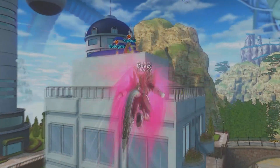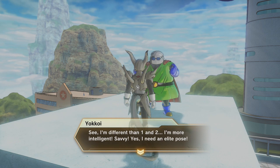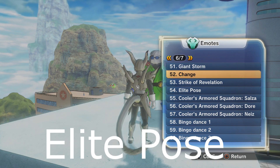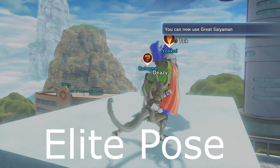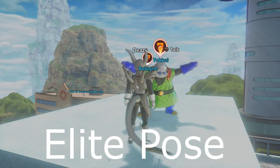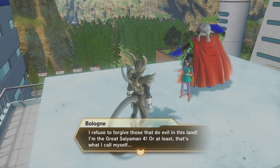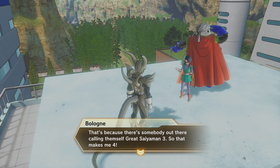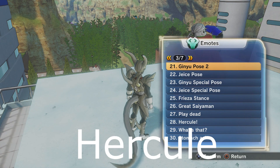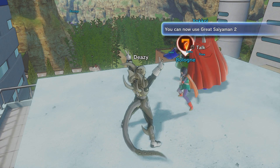Now stay in the Business District and go up to the rooftops to find Great Saiyaman 1 and 2 — the Wannabes. Use the Elite Pose in front of Great Saiyaman 1 and he'll give you the Great Saiyaman emote. Then go right behind him and talk to the girl, Great Saiyaman 2. Use the Hercule emote on her instead of the Elite Pose, because Great Saiyaman 2 is actually Hercule's daughter.